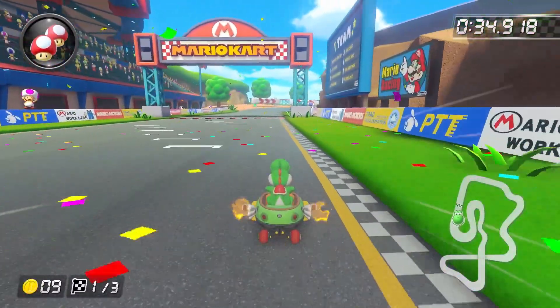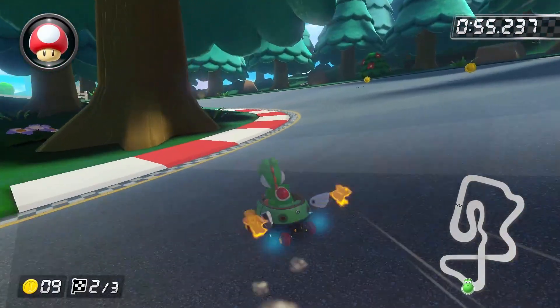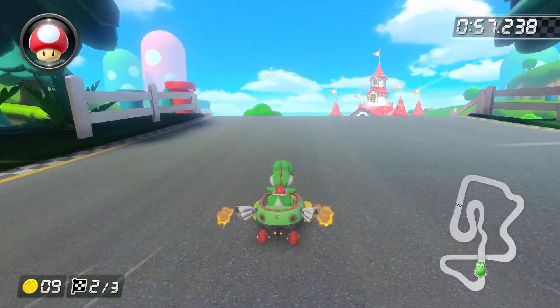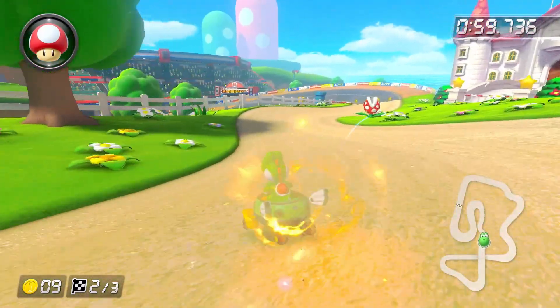Laps two and three are mostly the same as lap one through the mushroom cut, albeit with tighter turns. But after the mushroom cut, we don't really want to do the Mini Turbo trick because it's way harder to get good alignment than it was on lap one. Instead, just drive straight and trick, making sure to grab your tenth coin around the shroomless cut.